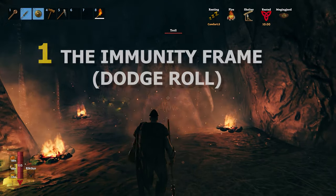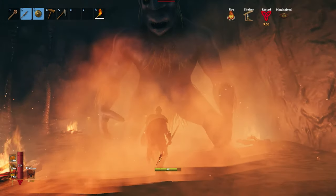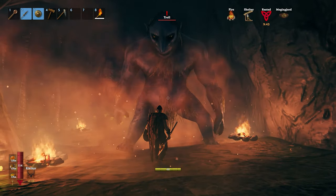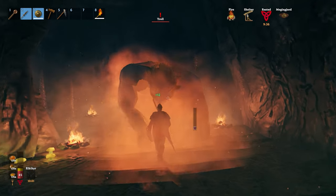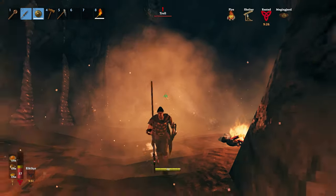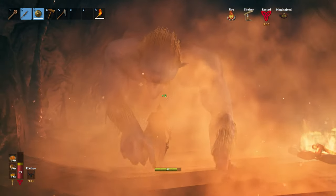And finally, the tip number 1 I have for you is the immunity frame. The most important thing you can learn in this game is the immunity frame. Dodge rolling will allow you one second of immunity frame — as you can see, the troll isn't able to damage me because I'm dodge rolling at the same time he's attacking. This is more important than blocking, because blocking will stagger you even if you block his attack. But if you're dodge rolling, you will have frame immunity for one second, no matter the attack, even if it's an AoE attack. Not running, but dodge rolling — you can dodge roll to your left, to your right. Just learn the attacks and time it right. It will save your life a lot of times.